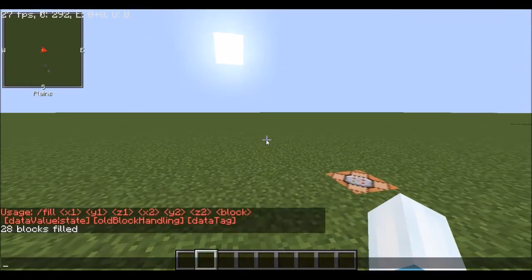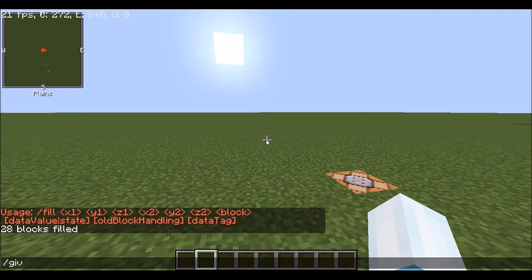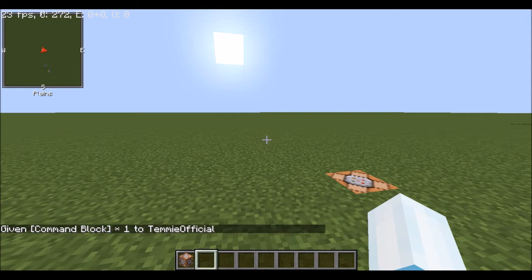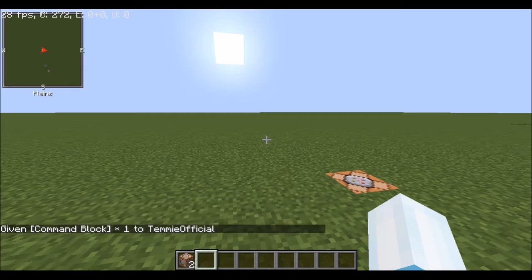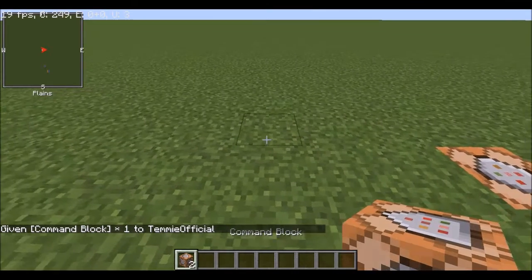Let me show you how to get a command block first. Do slash give at p-c-o-m-m and press tab — you should get a command block. Or slash give at p-c-o-m-m-a-n-d underscore b-l-o-c-k and press enter — you should get a command block as well.